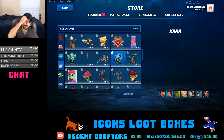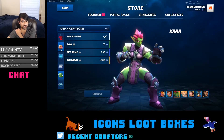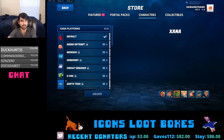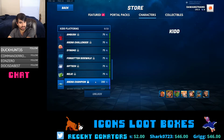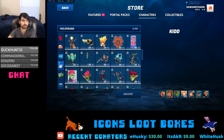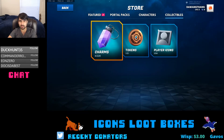Then there are holograms and platforms, which are universal so they don't matter as much per character. The character-exclusive things are the holograms, victory poses, voices, taunts, and skins. You also have holograms that count as taunts — there are a hundred different variations of them — and 23 different platforms you can get. I'm hoping these platforms aren't character-locked, because that would really suck. These holograms and platforms are also thrown into the loot boxes.